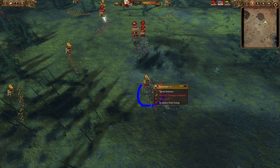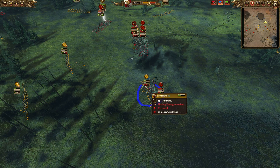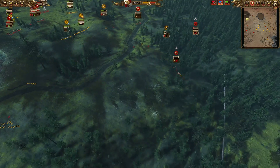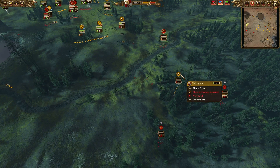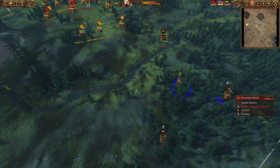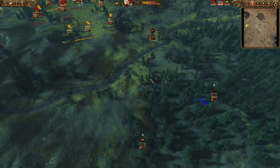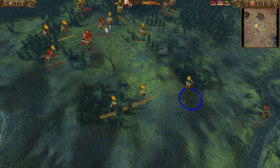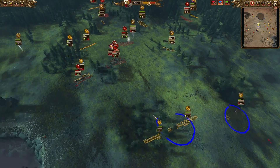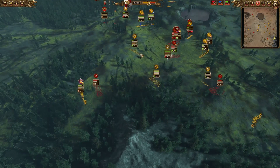My Reiksguard Spearmen are fighting Saurus Warrior Spears — it's not going to be a favorable matchup and they're gonna die. But at the back line it's looking a little bit better for Empire. Rex Guards, even though they are pretty beat up, they are chasing those Chameleon Skinks and Feral Cold Ones outside the map. And I have a half-health General of the Empire, plus two very healthy Spearmen units.